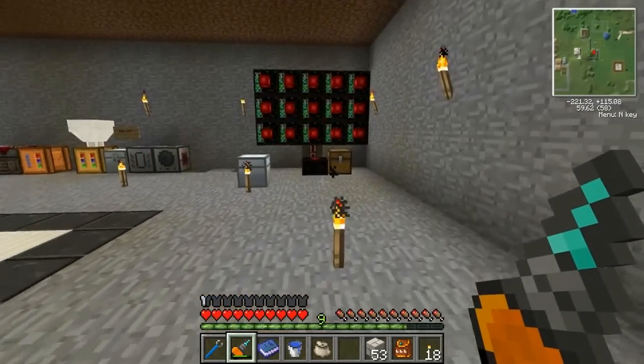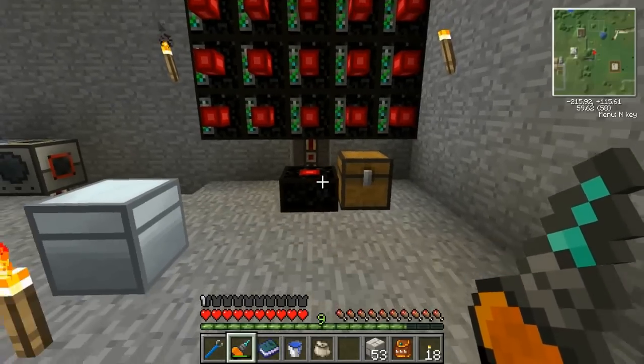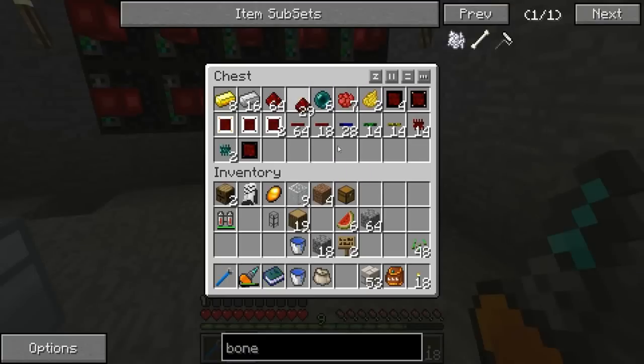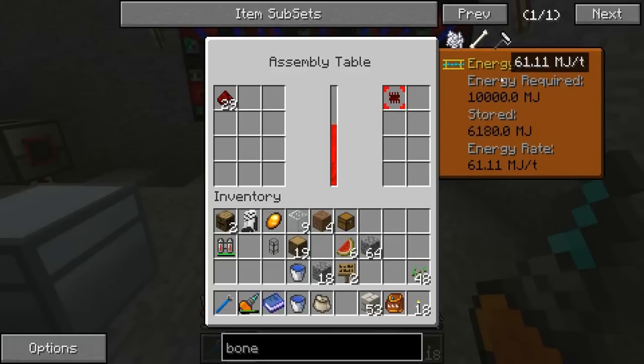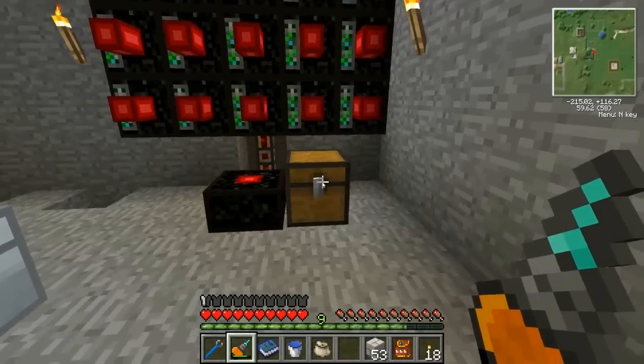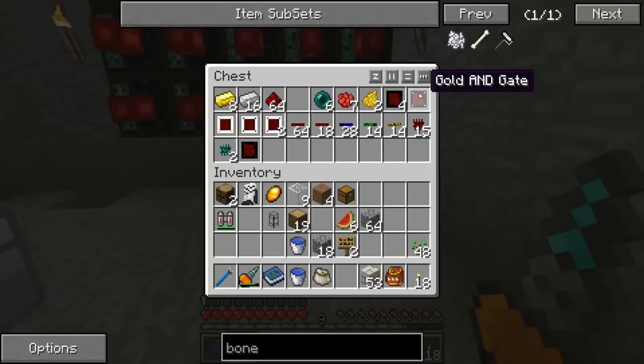I made a few more lasers to go with the assembly table. It is super fast. If you remember how long it took last time to make a regular gate, watch — so fast. 61 MJ per tick. It's beautiful. I don't really need to make any; I made a bunch in between episodes. I made a diamond AND gate just to kind of play around.